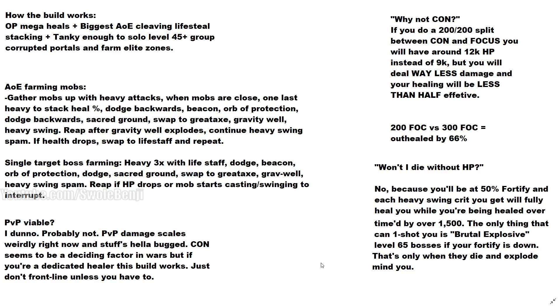Then start heavy swinging — when you're heavy swinging you're uninterruptible and you have another 20% damage reduction stacked on top of fortify. After the gravity well ends it will explode and fully heal your character. Then reap — it pulls all enemies close to you, interrupts their attacks, and fully heals you again. Then just keep heavy swinging and spamming. If your health drops for whatever reason — like they hit you between a heavy swing, or a flagged player runs in and shoots you — swap to the life staff and repeat the process.